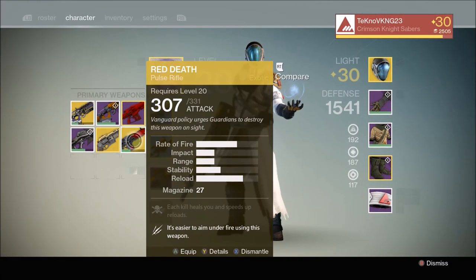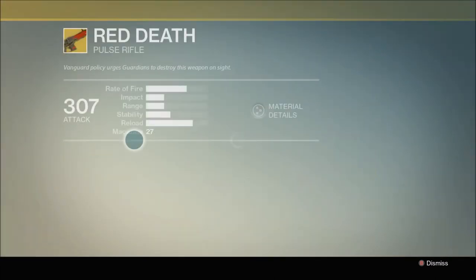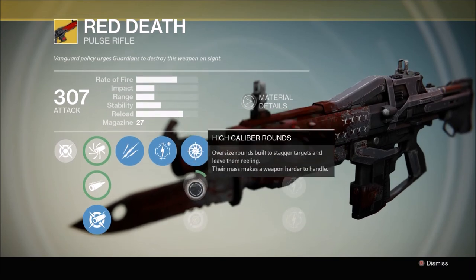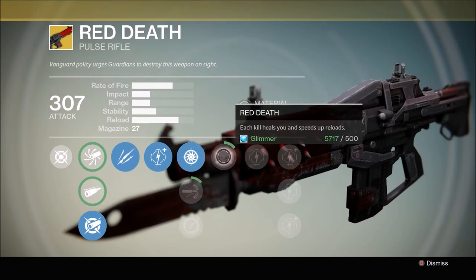Then of course there's Red Death, which Xur sold about two weeks ago and pretty much everybody bought. I got my Red Death from a legendary engram — very lucky drop from the Cryptarch. Compared to Stranger's Rifle: much higher impact on Red Death, it's the second highest damaging pulse rifle behind Three Little Words. Range, stability, and reload all lag a little behind the Stranger's Rifle. Red Death does have some good perks: unflinching, which is really helpful in PvP, snapshot, high caliber rounds, and single point sling.